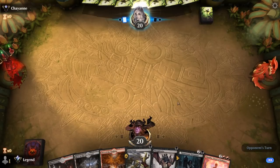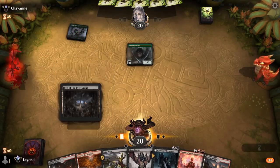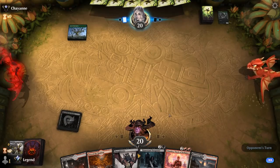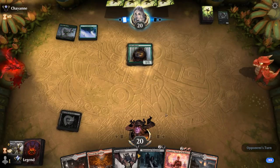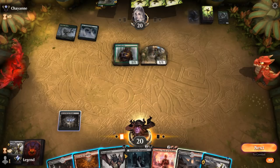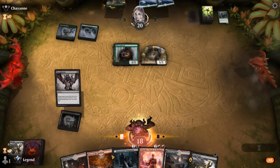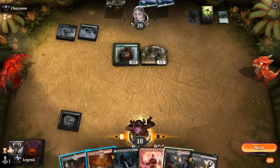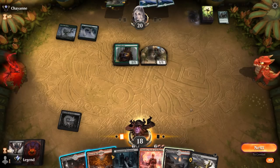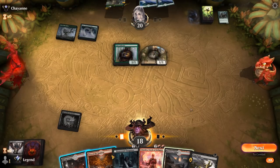We're on the draw, hand is fine — Thoughtseize and Fatal Push, a nice pairing, can kill an Elf and take a look next turn. Opponent is on a stompy deck it seems. We can push and Thoughtseize — let's start with Thoughtseize, maybe take away a Collected Company or Steel Leaf as their only leftover. If I Fatal Push Belt Collector, we still don't have a great answer to the beast, although I can kill the 1/1 with Chandra eventually and then the beast wouldn't be able to attack anymore.